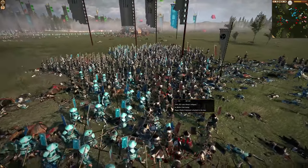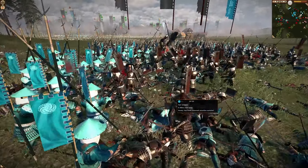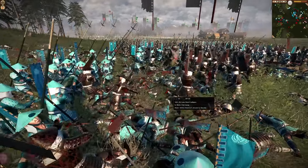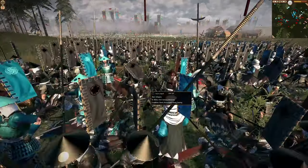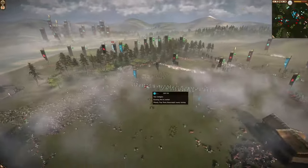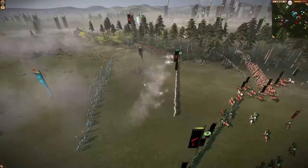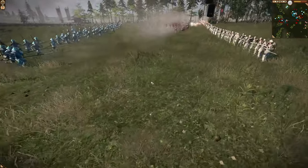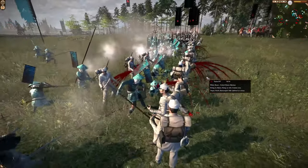Back over this way, it looks like blue is starting to get whittled down. It looks like they've pretty much evaporated blue. It's a solid stand here from Trevor, who is the red and black faction.